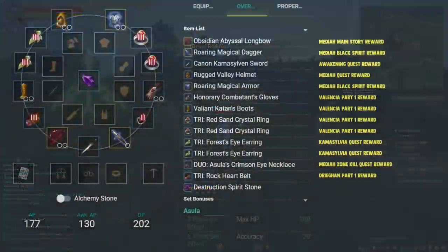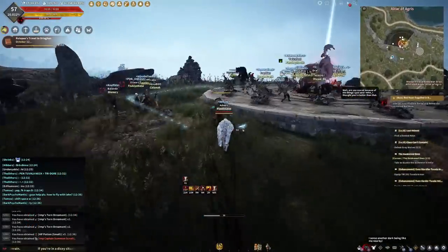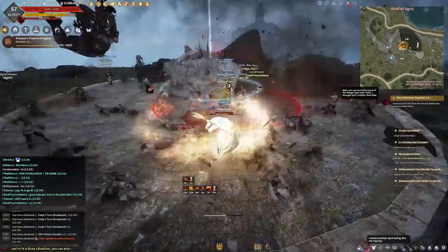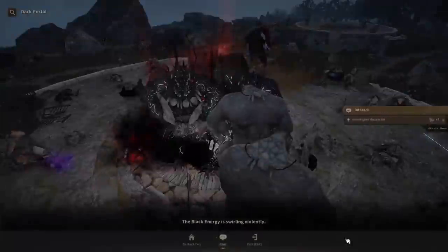Once you complete all the main story quests, you can side quest to level 61 if you're still not there. You will get one free Pen Tovala earring and one free Pen Tovala ring for hitting levels 60 and 61. Now you can use all the free resources you're getting from the Seasons server — you get to craft Naru accessories and gear and enhance that stuff. But I strongly recommend going out of your way to enhance Naru sets instead of Tovala, since you can quickly surpass Naru with Tovala gear.